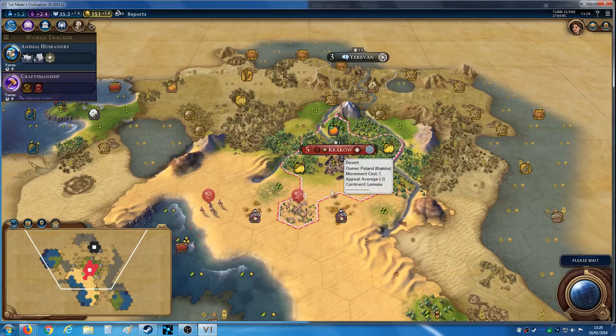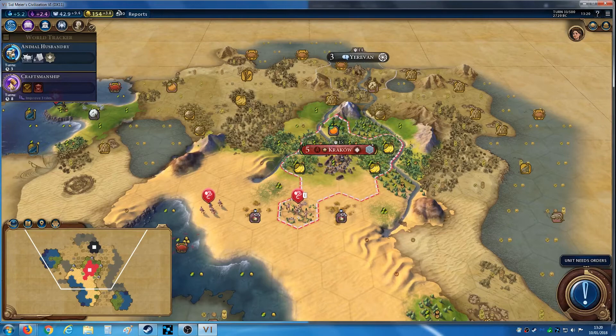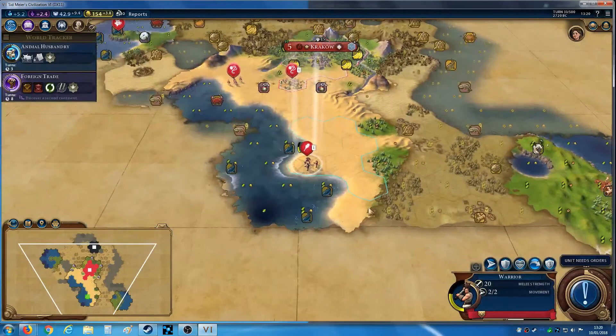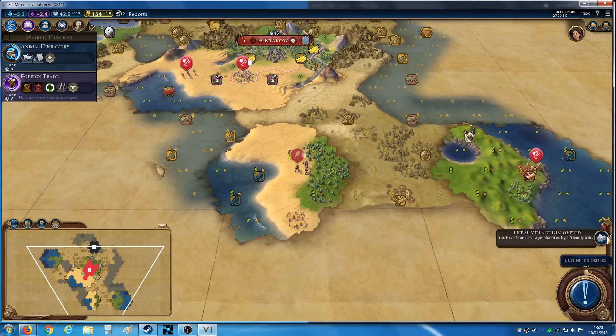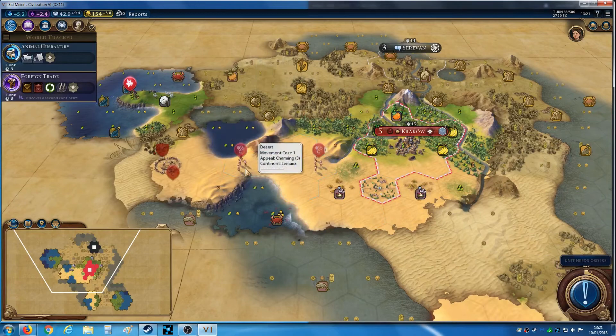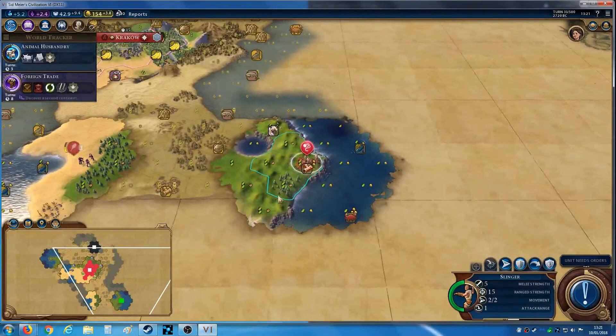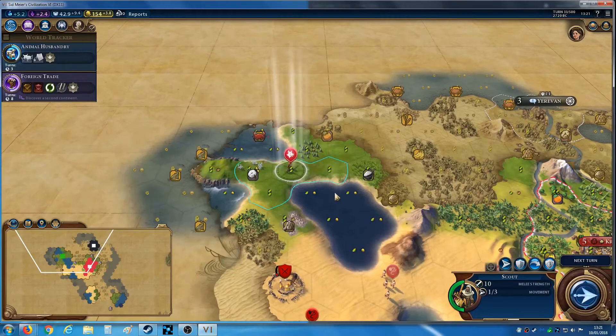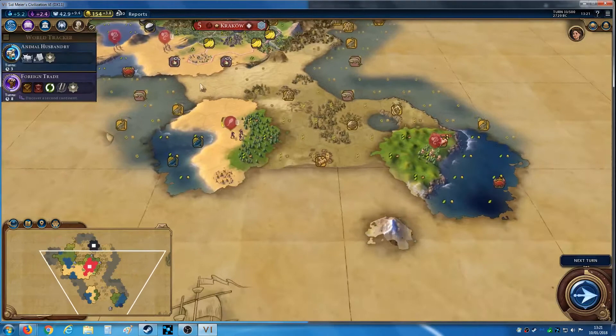Let's end the turn. Haven't found the second continent yet, which is really disappointing. I've got halfway on that research but I don't have a worker yet. I think I'm going to switch and go back to that. Not getting quite as many tech or civic boosts as I'd like, but plenty of time. There's a goodie hut, also known as a tribal village. Let's come over here. I really hope I haven't got an isolated start, but it's starting to look like it could be.